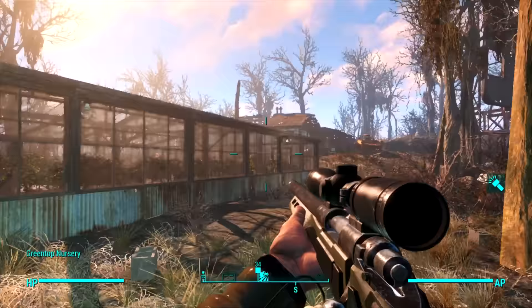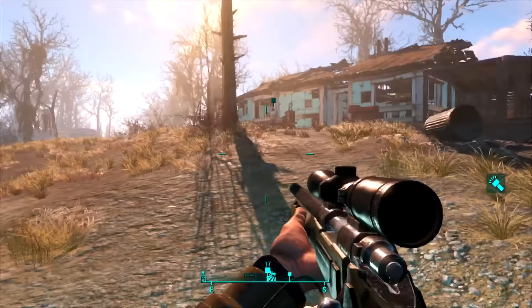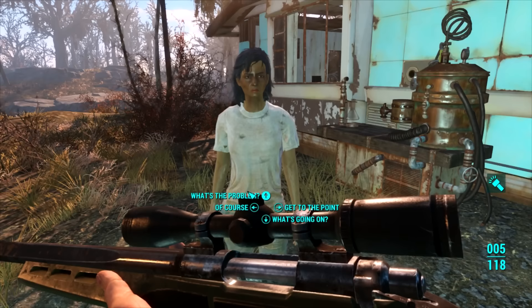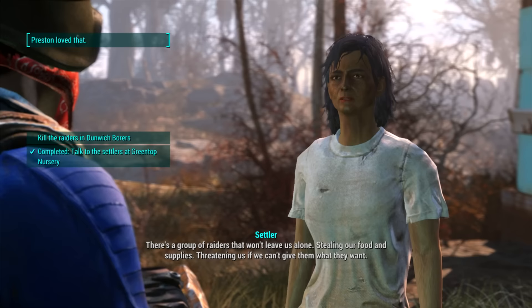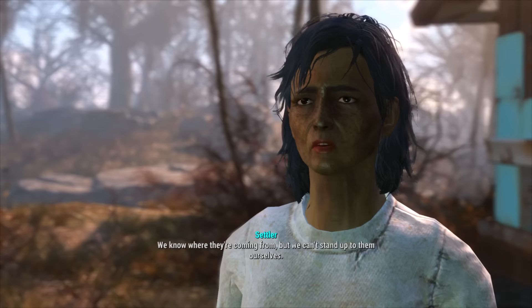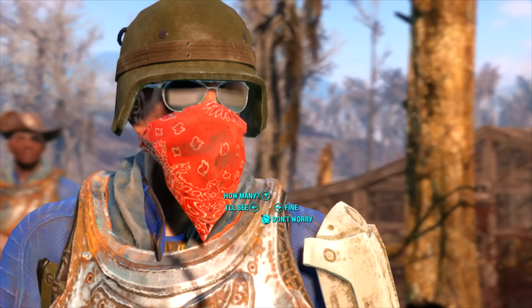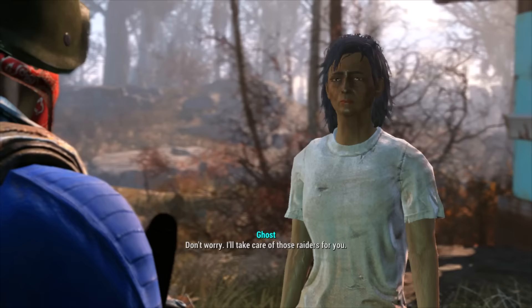There's a settler. Hello ma'am, you needed our help. Yes, I'm here to help. What's going on? There's a group of raiders that won't leave us alone - stealing our food and supplies, threatening us if we can't give them what they want. We know where they're coming from but we can't stand up to them ourselves. Don't worry, I'll take care of those raiders for you.